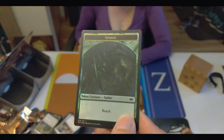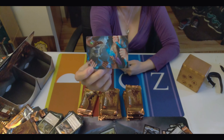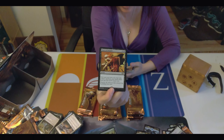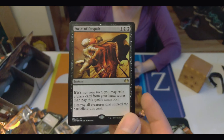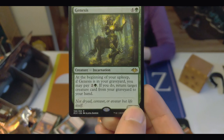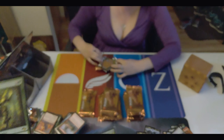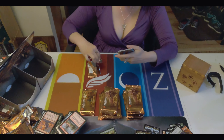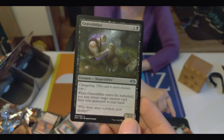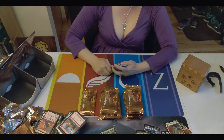Foil spider. And a Sera Art Token — Serra the Benevolent. Force of Despair. We've got two of the Forces now — Force of Negation is the big one, though. And Genesis! At the beginning of your upkeep, if Genesis is in your graveyard, you may pay green and two — if you do, return target creature card from your graveyard to your hand. This is actually an uncommon I really like. I also like that the art is a callback to Gravedigger.